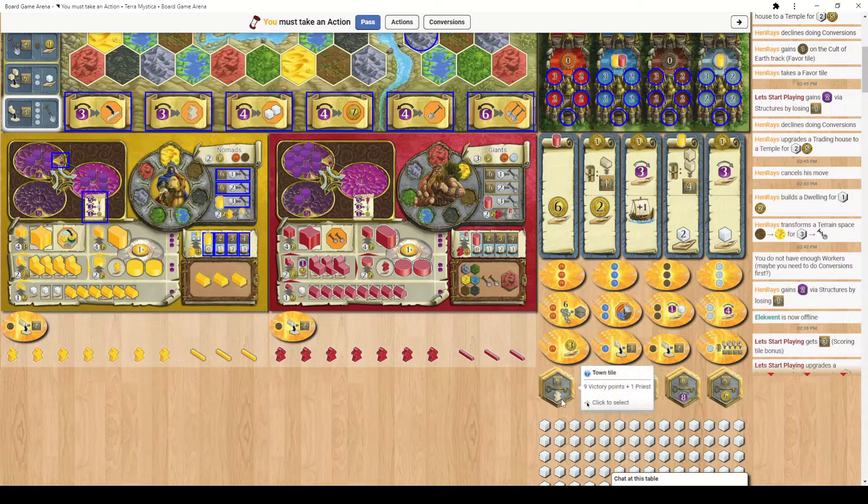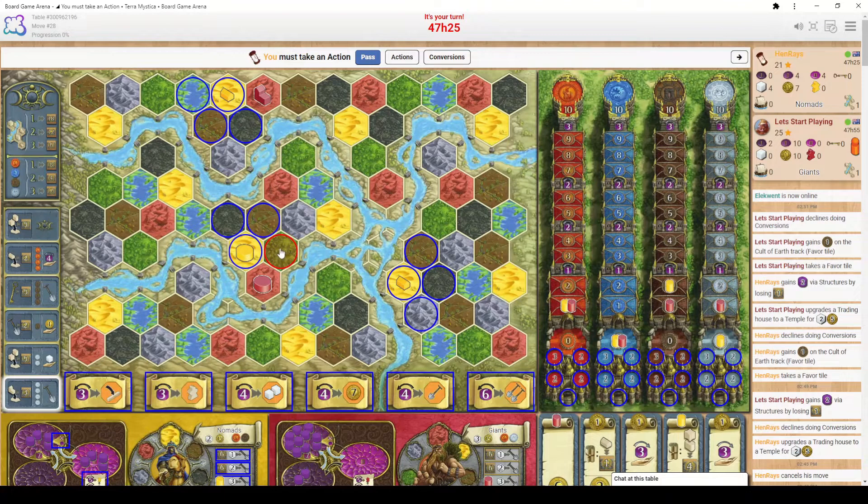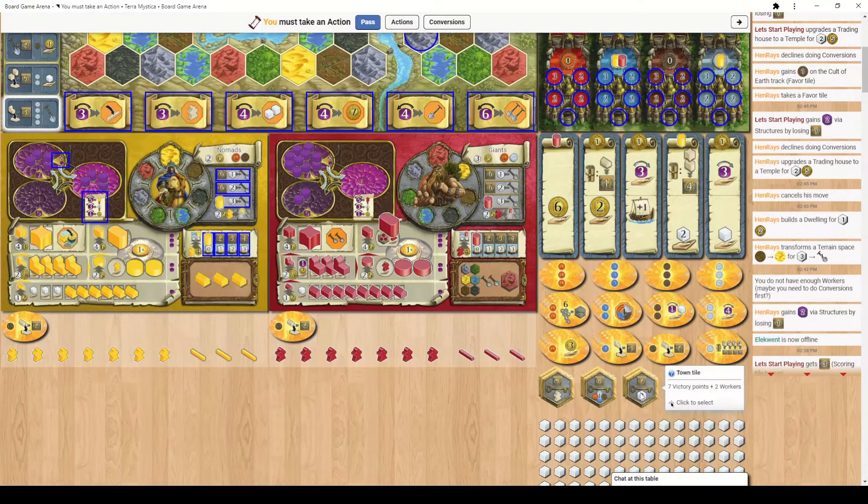Towns can be bigger than four buildings — the power cost of each building is listed on your board. Once you reach seven total power you immediately receive one of these town tile keys. Town tiles give victory points on the top half and immediate resources at the bottom: one gives a priest, one lets you advance one on every cult track, one gives two workers, one gives eight power, and one gives six coins. There are two copies of each. Once a town is founded you cannot found another town using the same set of buildings — you need a physical gap between your towns.